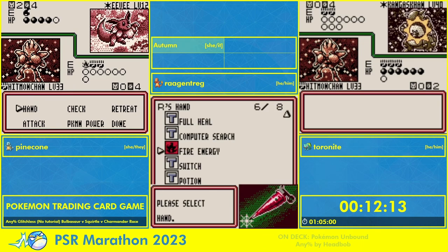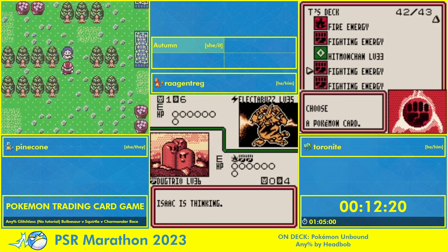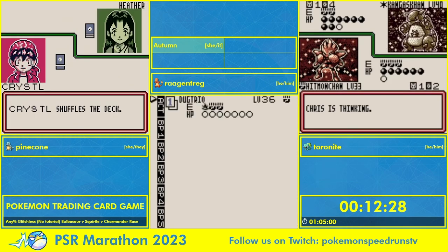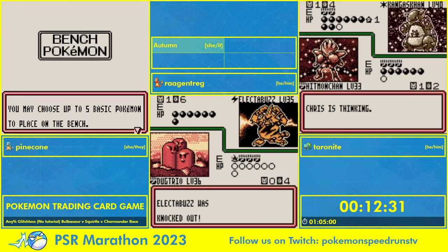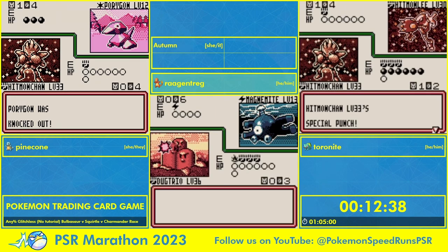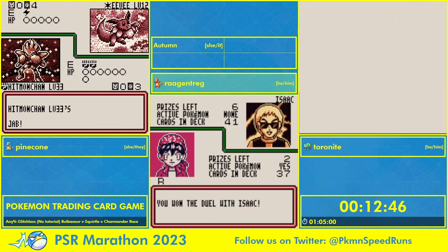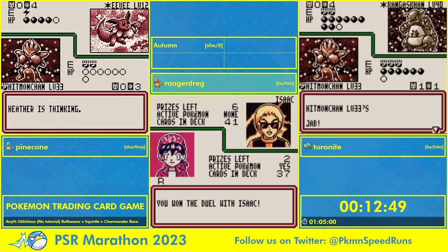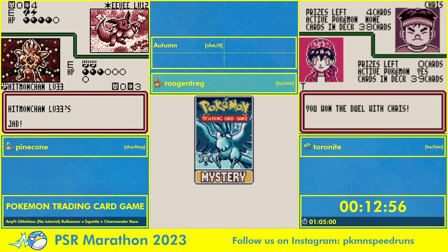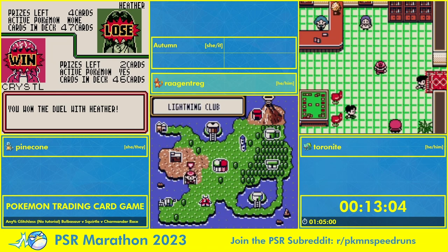A second Eevee goes onto the bench, and we don't really have a way to get around that. Rog is up in the Electric Club now, where Dugtrio is going to resist the electric attacks and be able to just murder all of these electric types. One funky thing Rog did earlier — you may have noticed he used Computer Search, but then reset. There's a funny thing about search cards: it shows you the top of your deck in order. He saw a fighting energy he needed, and then Dugtrio after, so he reset the game while in that menu to then draw that specific fighting energy and Dugtrio to make himself go faster. Fun little things like that is what makes the game so great to run.